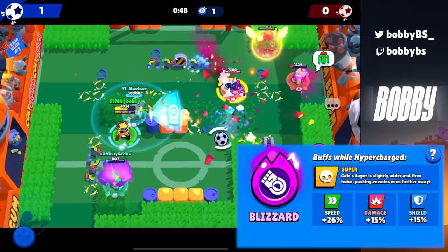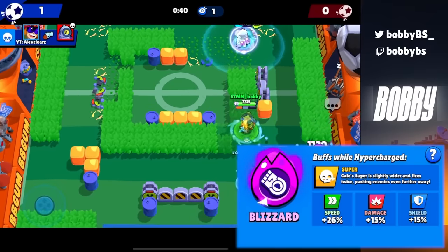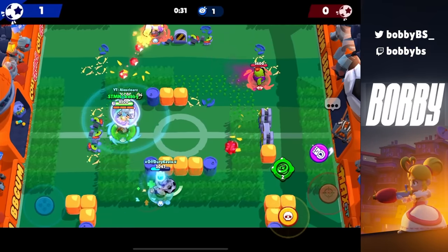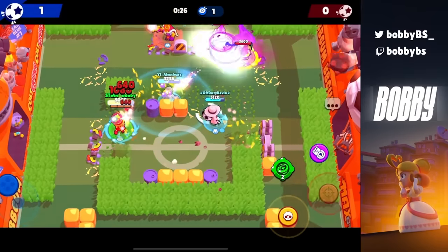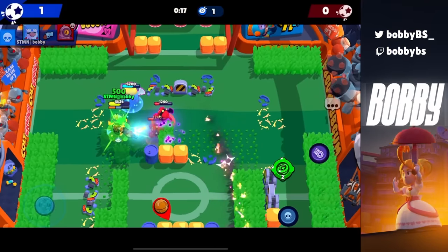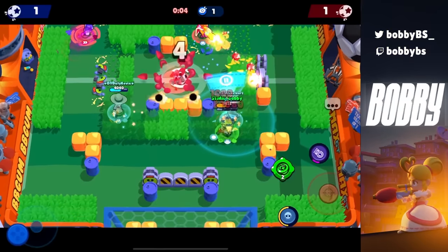Number one is obviously Gale's Blizzard. There's not much to say — this is basically an automatic two or three kills if you connect and use it properly. It's two knockbacks, it's a stun if you have the right star power, it does a ton of damage, and nobody can come near you. It's an absolutely unstoppable hypercharge especially against tanks. If you load into a game with Gale and you have hyper and you're facing tanks, it's basically a guaranteed at least one team wipe worthy play per game.